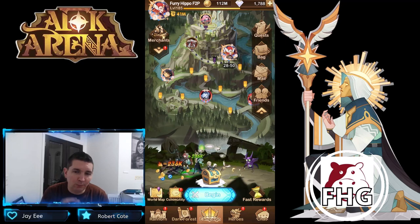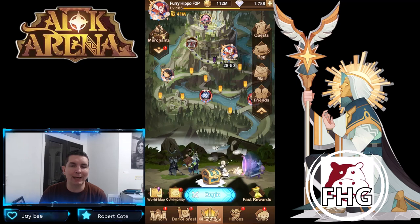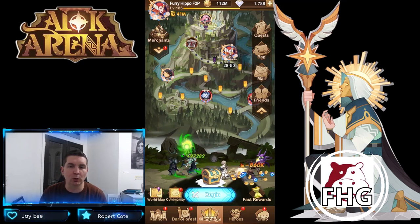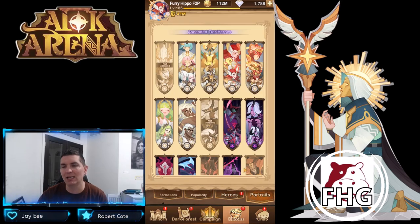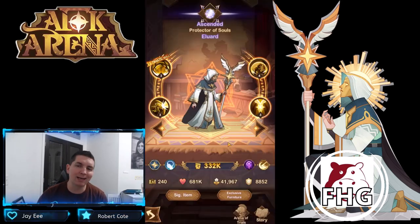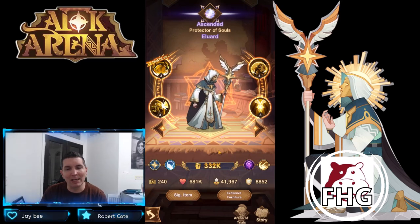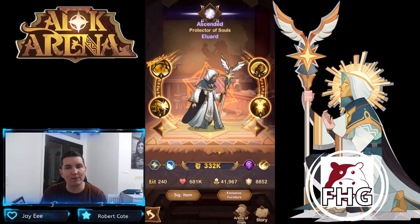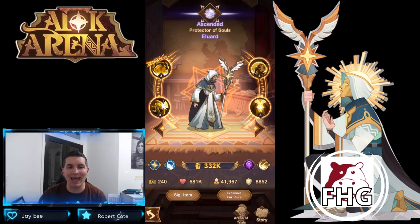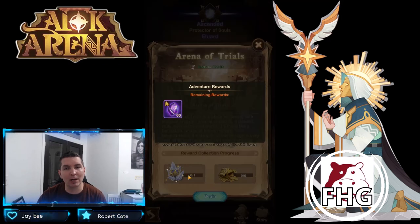Hey guys, FHG here, Furry Hippo Gaming, back on the test server with some more AFK Arena. Today we are looking at the Bountiful Trials of Ullard. Ullard is the brand new Lightbearer Hero dropping probably on Tuesday of this week. He will be out with the Trials that night. He is a Mage class but really plays like a support — he has a lot of shields, a lot of immunities, and his 9 of 9 furniture is absolutely phenomenal when completely built. Let's get into the Arena of Trials.